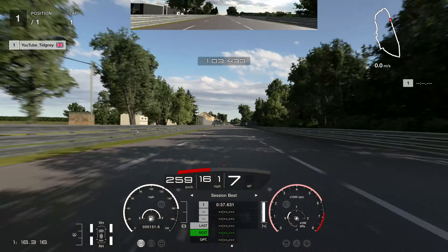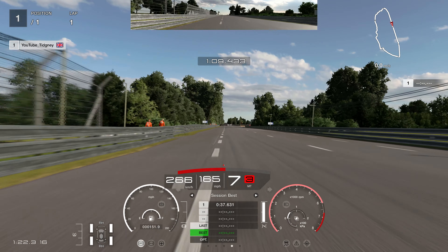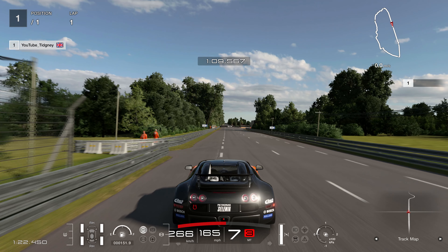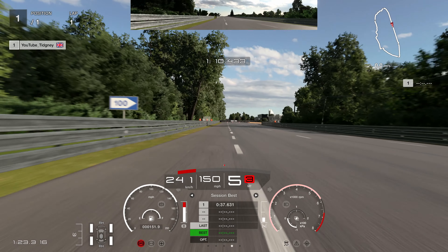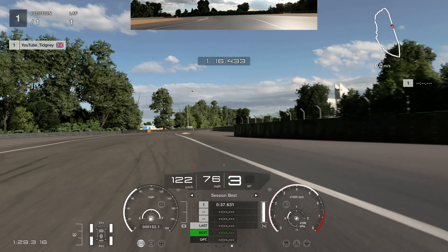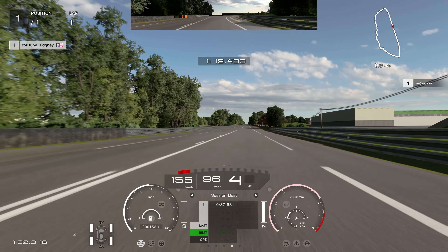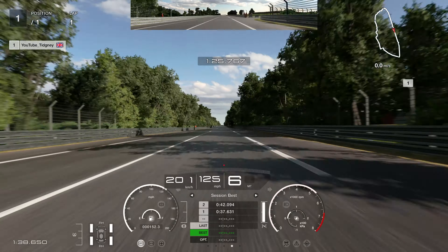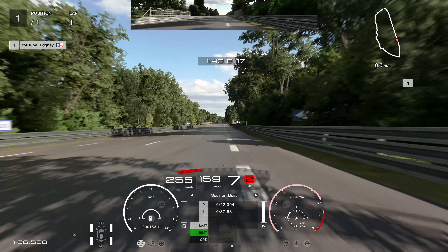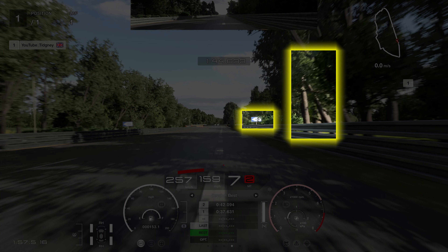Heading down the Mulsanne straight, as the catch fence ends on the left we're looking for the marshals. We brake just after those marshals — it's very late braking in the Bugatti Veyron Group 4. Abuse all of the inside, staying on the kerbing, and then abuse all of the left as well. On the exit be very careful — if you run too wide too early it will invalidate your lap. Delay the throttle a little bit if you're struggling with track limits, just to make sure you get the lap done.